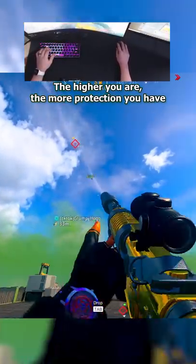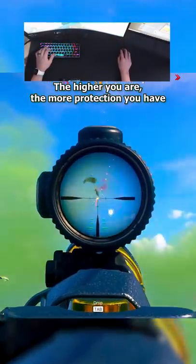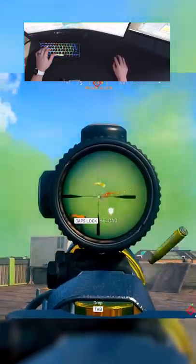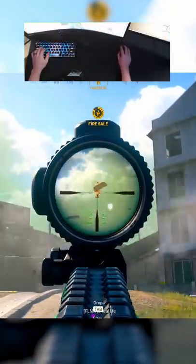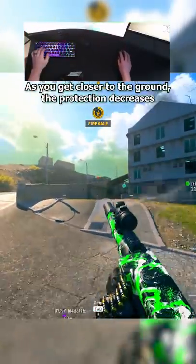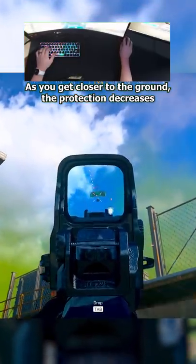First, the higher you are above a surface, whether that be the ground or rooftop, the more protection you have. You can literally dump two full clips into someone and they won't die as long as they're high up in the air. However, as you get closer to the ground, the strength of spawn protection decreases.